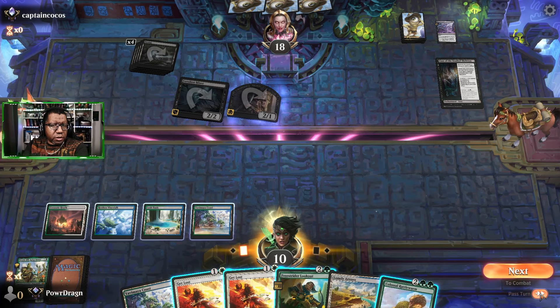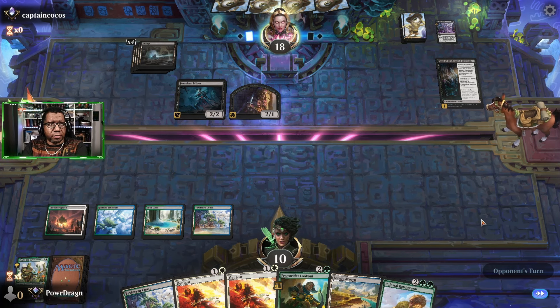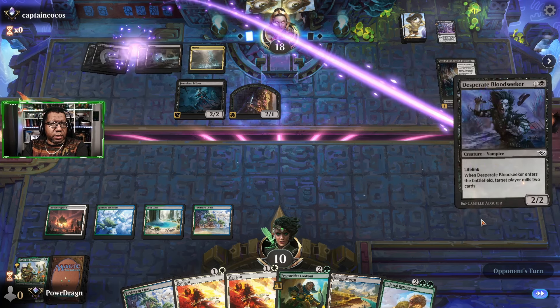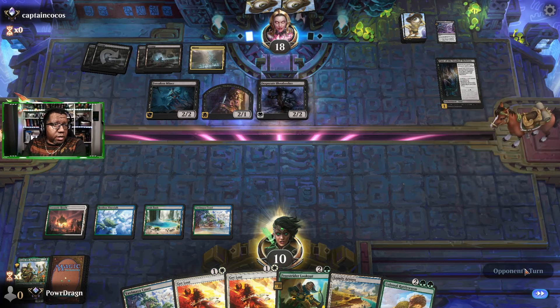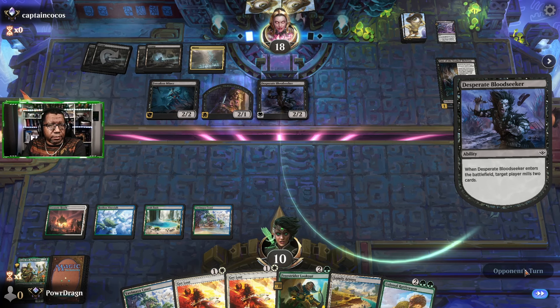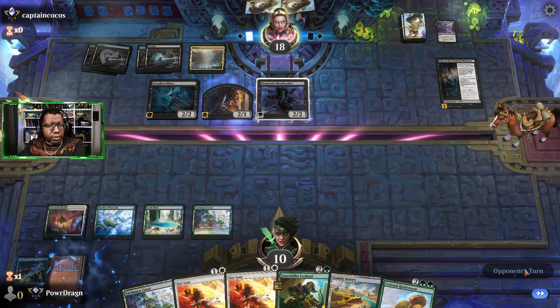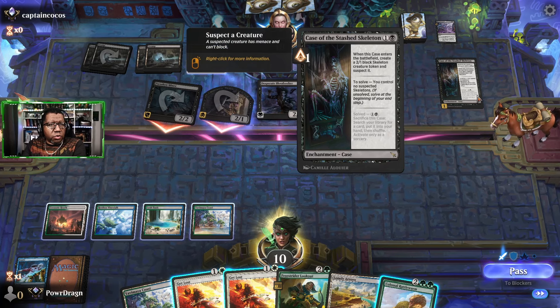I think we just pass — we're gonna take a lot of damage either way, so this next turn or two is gonna be a little bit tough. Marix into Bloodseeker — target player mills two cards, I guess we mill two cards. You got me. Any chance you can put some Rattleworms over there? No, not at all. This is when you control no suspected Skeletons — I couldn't block the other one anyway, so I have to just block the Miner if I even get to; they probably have an instant speed kill card.